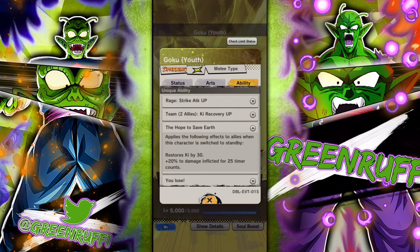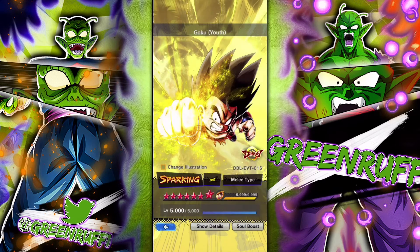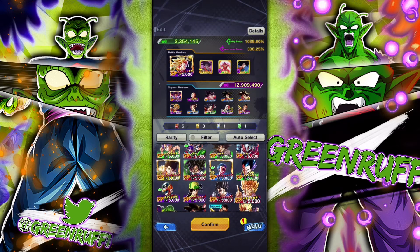Kid Goku is a Zenkai unit so he gets that extra damage afflicted. He has a built-in card draw speed so you can follow up his Rising Rush very fast. He comes with 20 extra damage and 30 strike damage, which will really help him deal damage to Buu even without a color advantage.